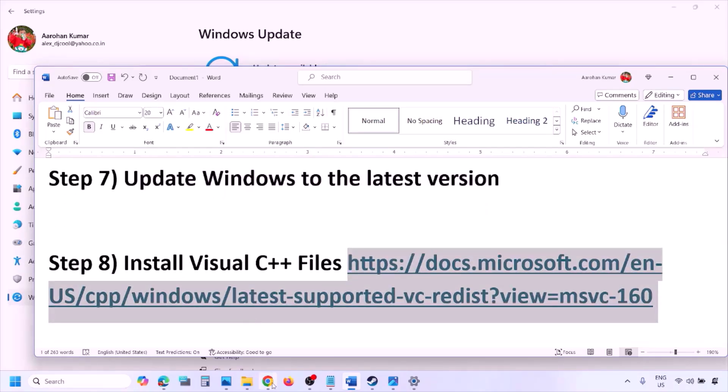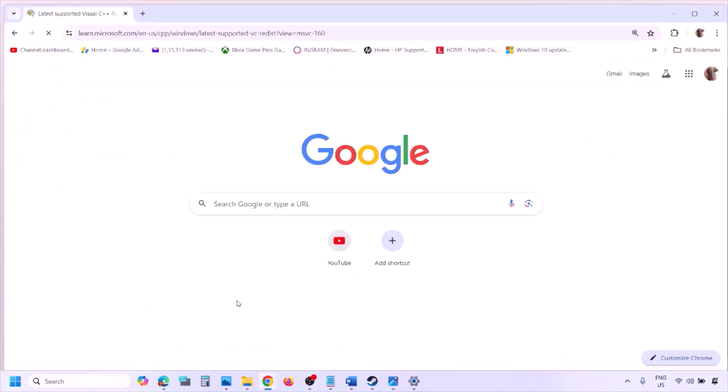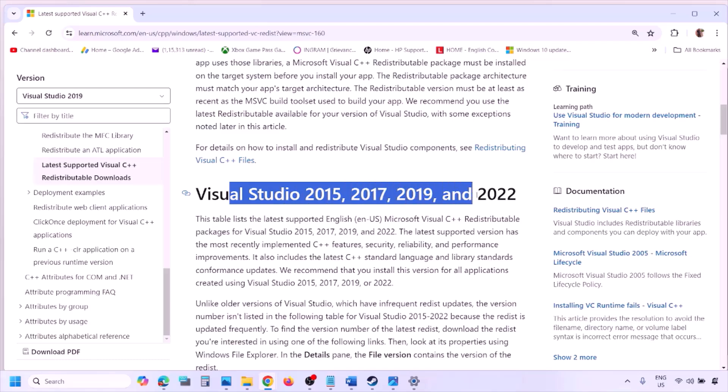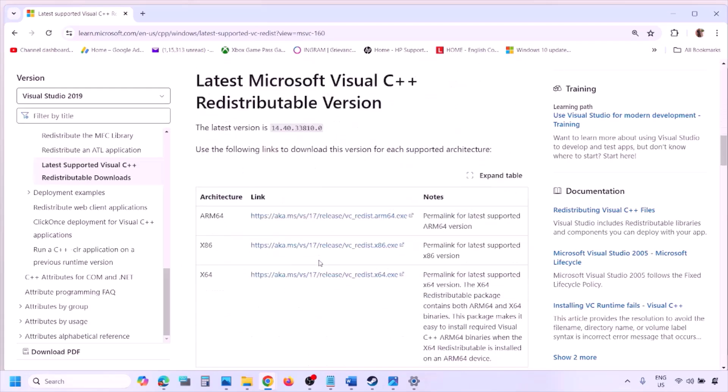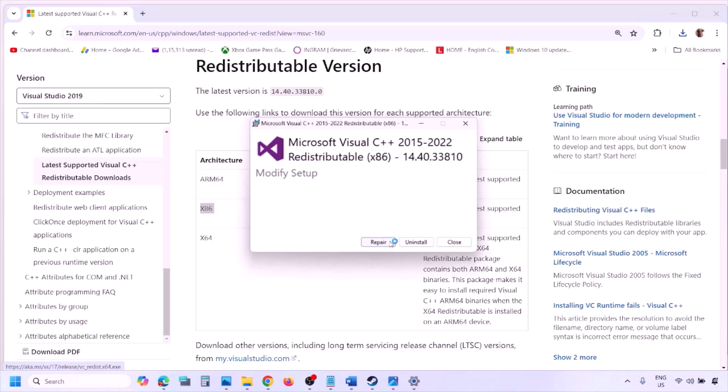The next step is to install Visual C++ redistributables. Copy the link provided in the video description and open it in a browser — it will take you to the Microsoft website where you can see Visual Studio 2015, 2017, 2019, and 2022. Download the x86 and x64 versions. Run the exe file, and if you see a Repair option click Repair; if you see Install click Install, then click Yes to allow.